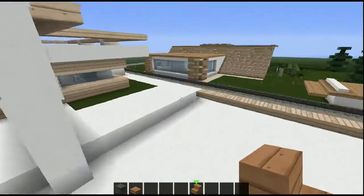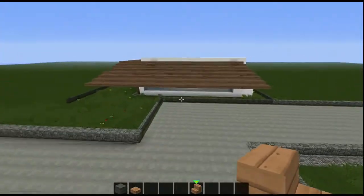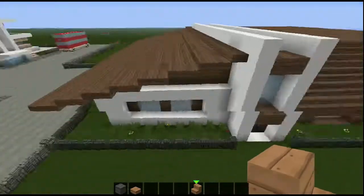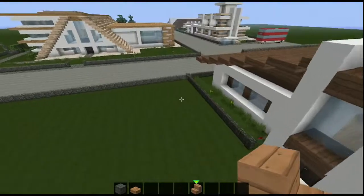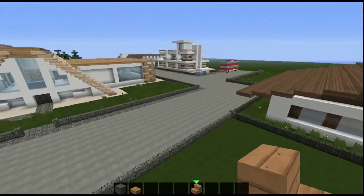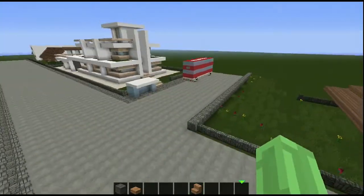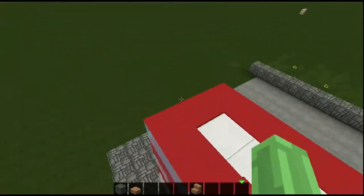This is going to be my world — this bit will be like the modern house district. There'll be all different kinds of areas, like maybe an oldy-worldy Victorian-type village, and I've already built some skyscrapers. For now we've got some modern houses and there's a bus over here as well.